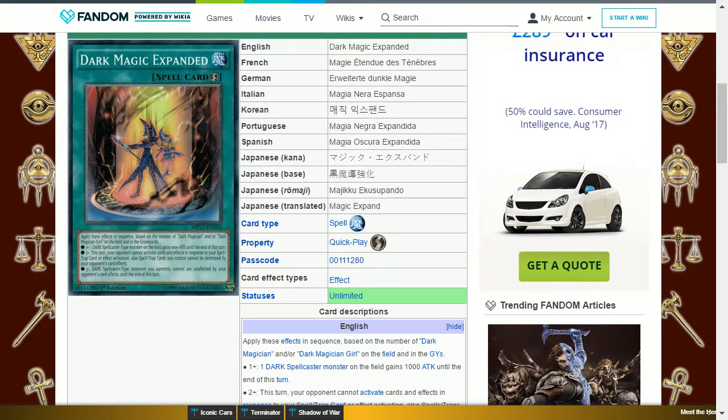The next card is Dark Magic Expanded. This is a quick-play spell card that applies these effects in sequence based on the number of Dark Magicians and/or Dark Magician Girls on the field and in the graveyards: (1) one dark spellcaster monster on the field gains 1000 attack until end of turn; (2) your opponent cannot activate cards and effects in response to your spell and trap card activations, and spell and trap cards you control cannot be destroyed by your opponent's card effects; (3) dark spellcaster monsters you currently control are unaffected by your opponent's card effects until end of turn. This is versatile as it protects your cards and can increase their attack to deal with moderate to high threats.